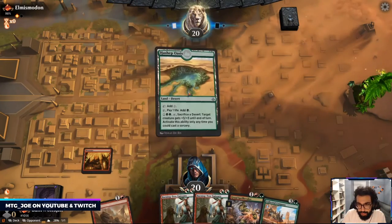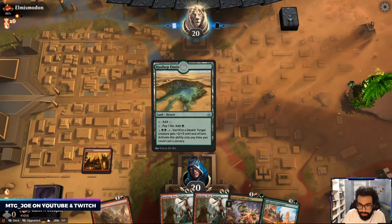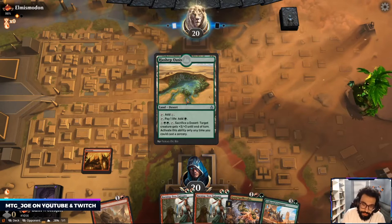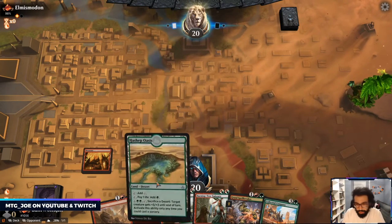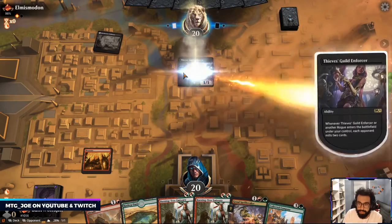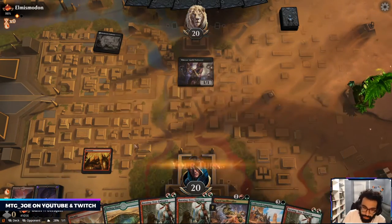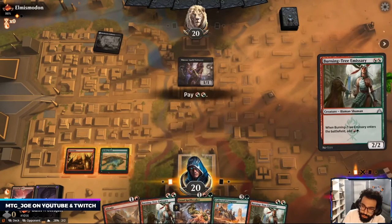Okay this hand is pretty solid. If we could get another two drop, or if they play like a Merfolk Wind Robber on one... oh that's — these are the Gruul things.